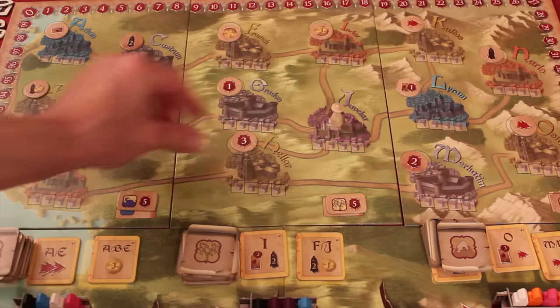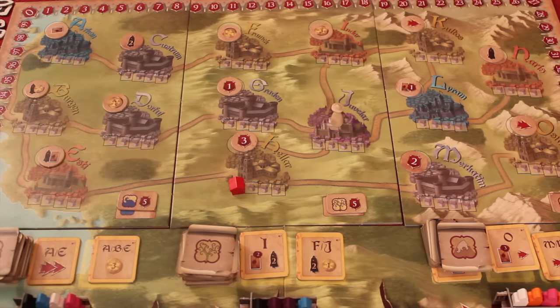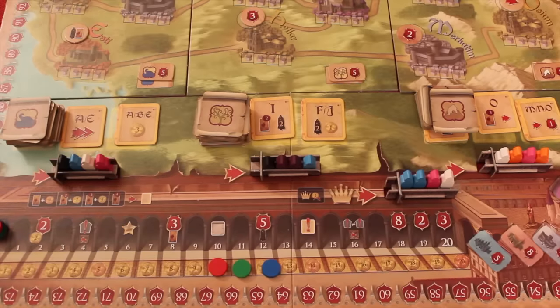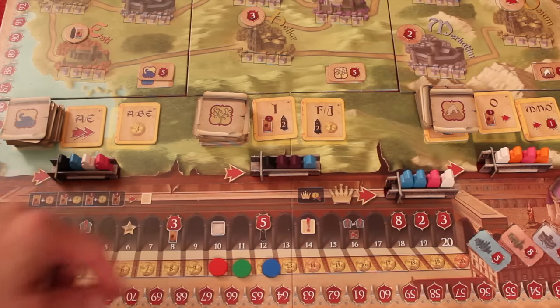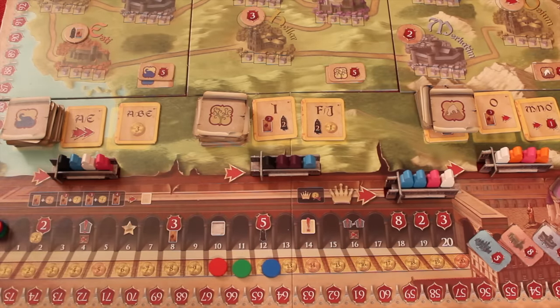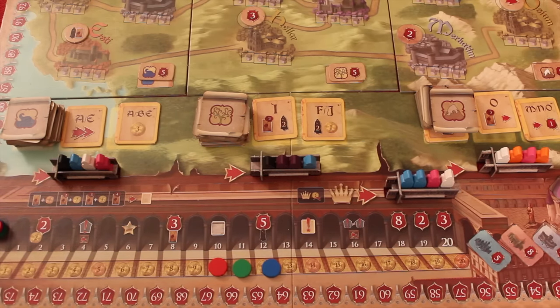In Council of Four, you're going to be building different emporiums over different villages and gaining points and other bonuses over the course of the game. But in order to build, you'll need some permits, and in order to get permits, you'll need to elect different counselors and use politics cards. There's also an ability track that you'll be going up at different bonuses. So let's talk about how our turn works.